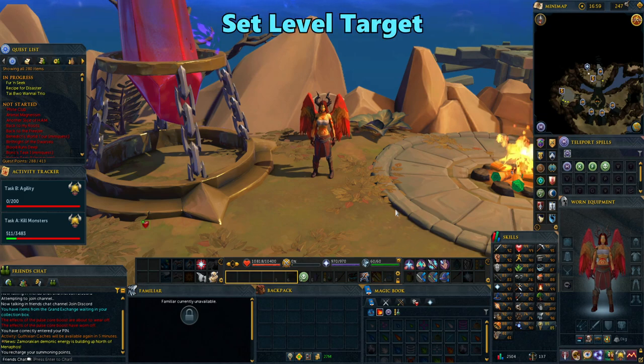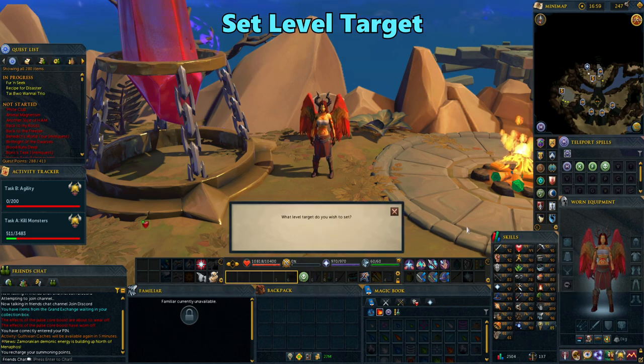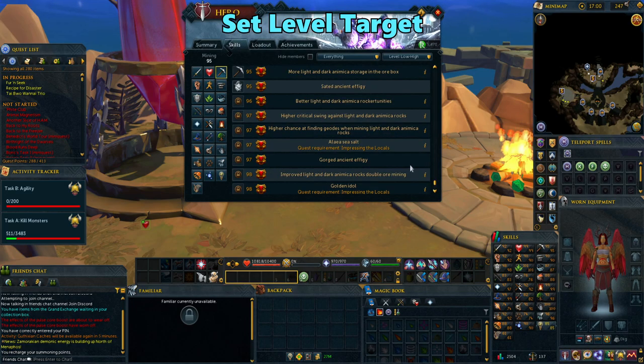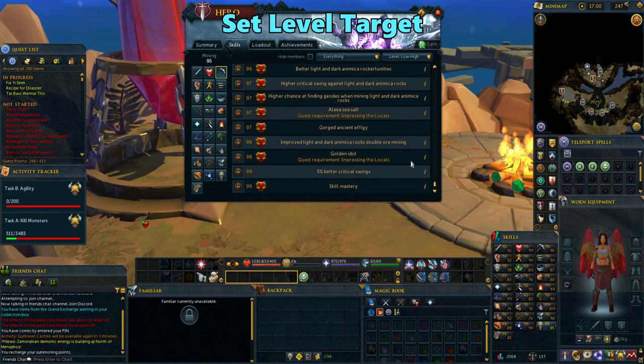To wrap this section up, you can also set goals for each skill. Right click on the skill you want to set a goal for and choose set level target to name a level you want to reach. Now it will show how close you are to reaching your goal. It's good to set this for big milestones you're aiming to reach.